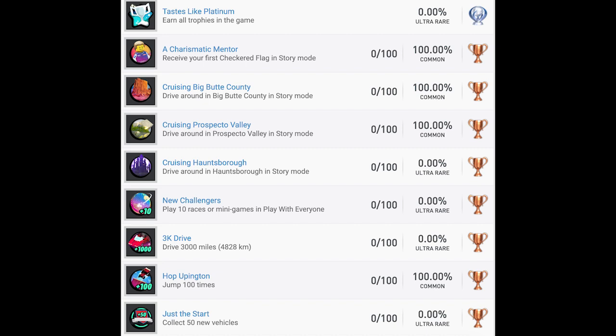Tastes Like Platinum — earn all trophies in the game, that's our platinum trophy. First bronze: A Charismatic Mentor — receive your first checkered flag in story mode, presumably win one race. Cruising Big Butte County — drive around in Big Butte County in story mode. Is the game going to be open world? It's giving me Cars the Video Game vibes — driving around an open world doing side missions, mini-games, and main story races. Sort of a LEGO-ized GTA without killing people.